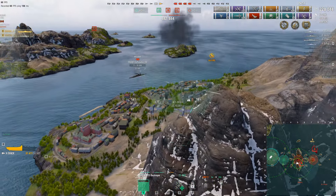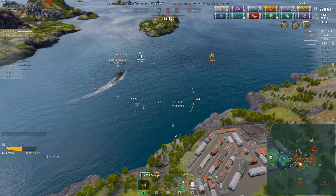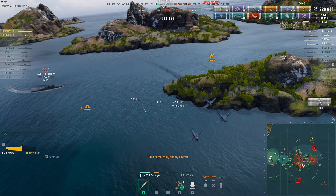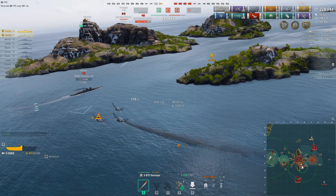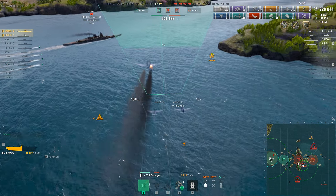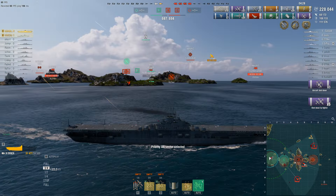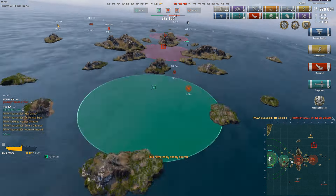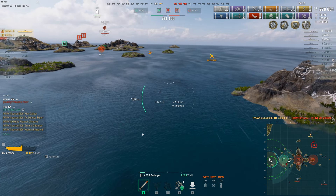The Mogami finally managed to get the cap with only 11 HP remaining — kind of hilarious. I had to kill him and dropped torpedoes on him. Hakuryu is trying to drop me, but I killed the Mogami, earned the Kraken, and shot down all of Hakuryu's planes. Now I have one torpedo bomber ready with the rest loading up, plus a smoke from my rocket plane.